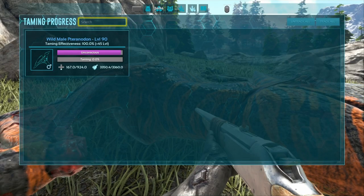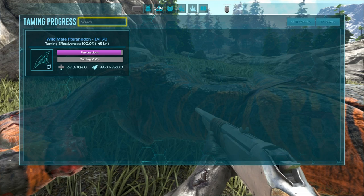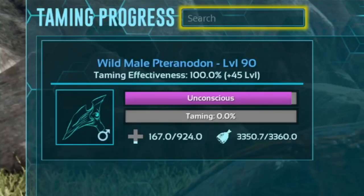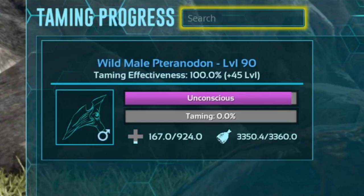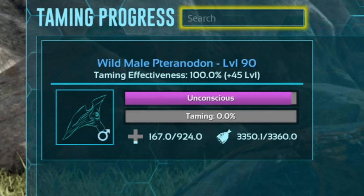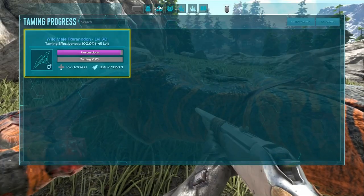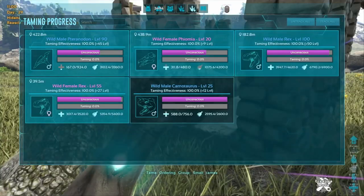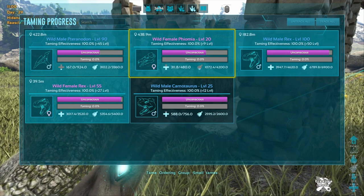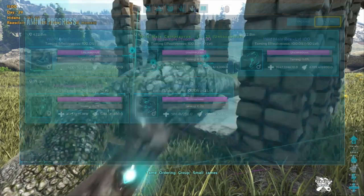But now come the cool new mechanics, because there is a new menu within your HUD called taming progress. Once you've knocked out any wild, it will reveal a box telling you what dino you've knocked out, what gender it is, its level, where you are with its taming effectiveness, how many levels you're going to expect it to tame out to, its unconscious meter, its taming affinity, its health and food. Within the same menu you can select it to reveal where it is on the map — so no more lost knocked-out tames. And if you're attempting to tame many at once, you'll be able to see them all within this menu, their stats, and be able to track them all at the click of a button.